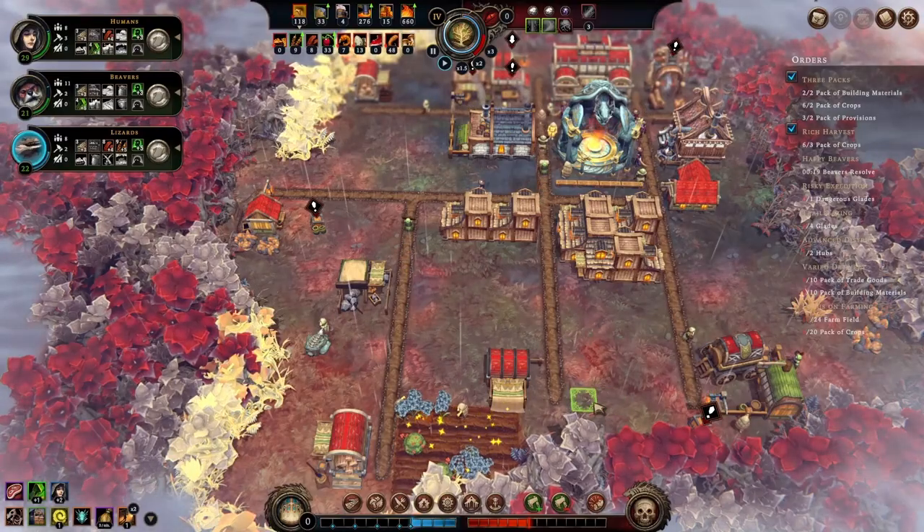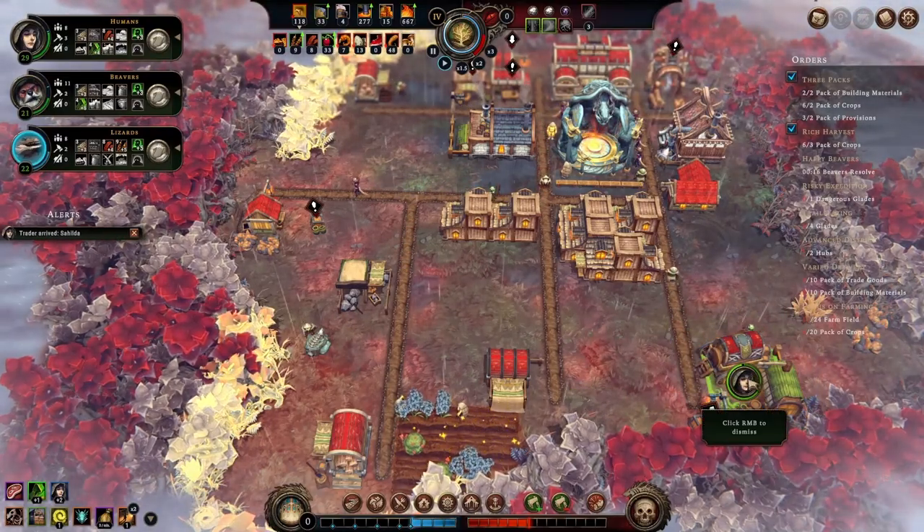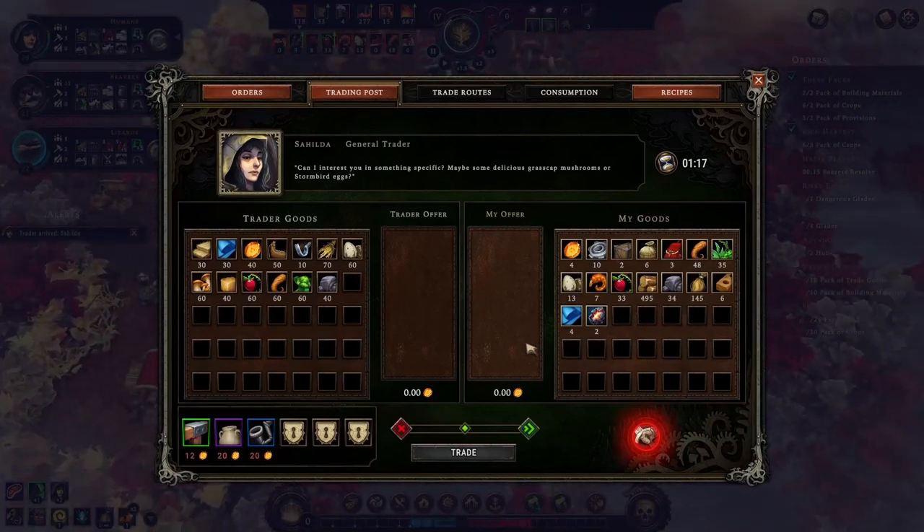Continuing from our last episode, we have now built a trading post. And trader Sahilda has arrived. Let's see what she has brought.